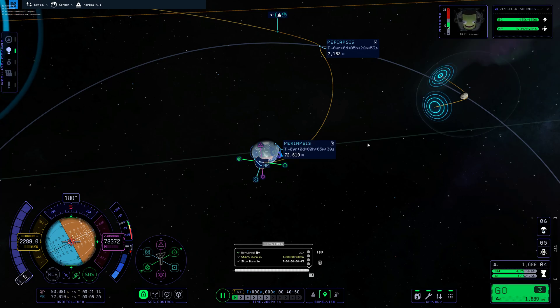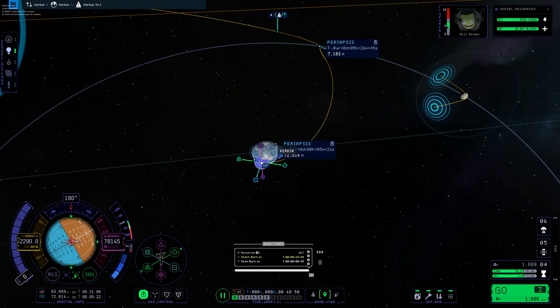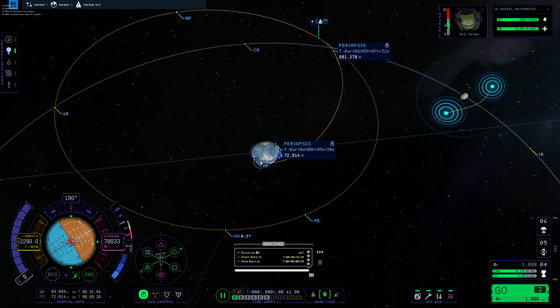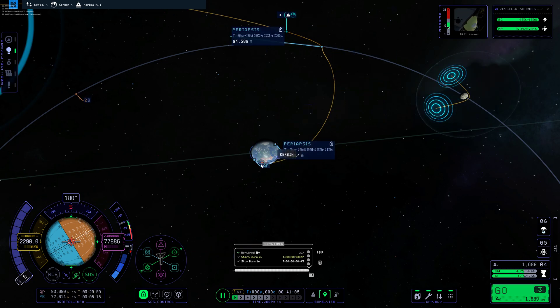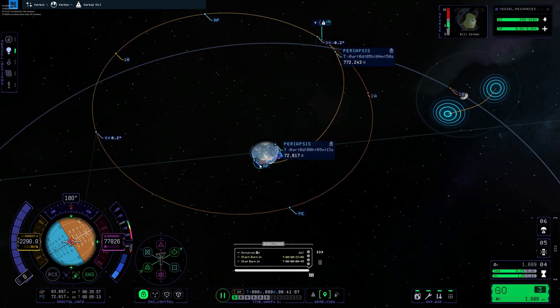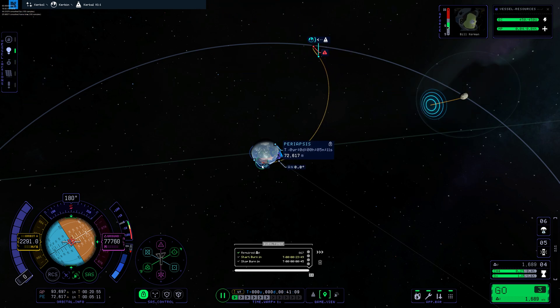This is a major improvement. I can actually see what my line is going to be before I've even started my maneuver. If I want to I can move this around and you can actually see it changing in real time, which is really cool. This maneuver node is easy to grab, easy to pull around. I can kind of see I'm gonna smash right into the moon.